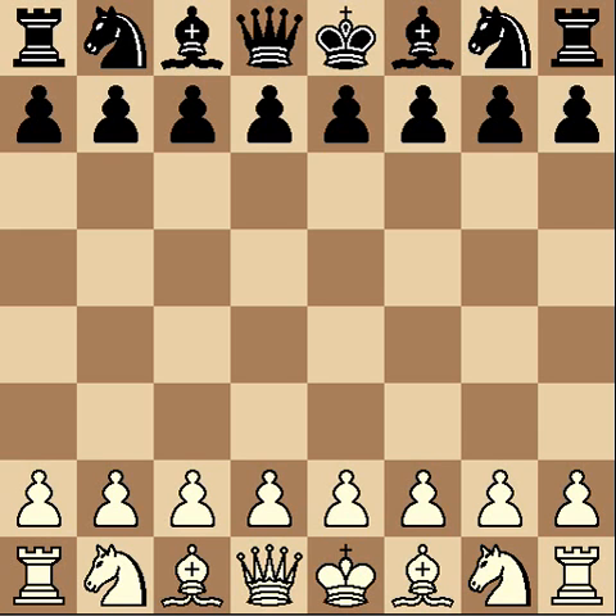The starting position should always look like this. Each side will have eight pawns. In the bottom left-hand corner, there should always be a dark square, which will be important later. In that square will be a rook, and each side has two rooks — they look like little castles. Next to them are the knights, which look like horses. And next to them are the bishops; each side has two bishops.